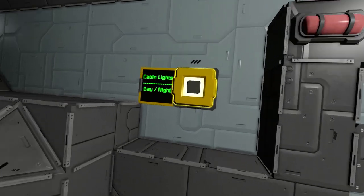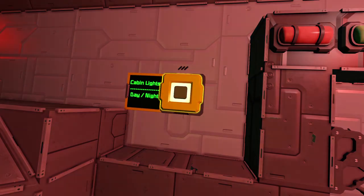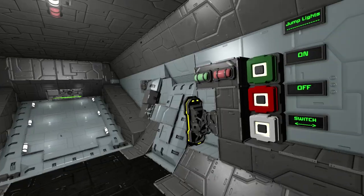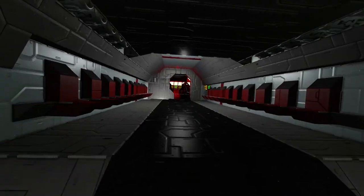We can turn on the lights back here, make it all red, which is quite cool. We've got a whole bunch of little buttons. We've got doors for like jumping out of the plane and stuff, which is cool. Having jetpacks is quite helpful for that.